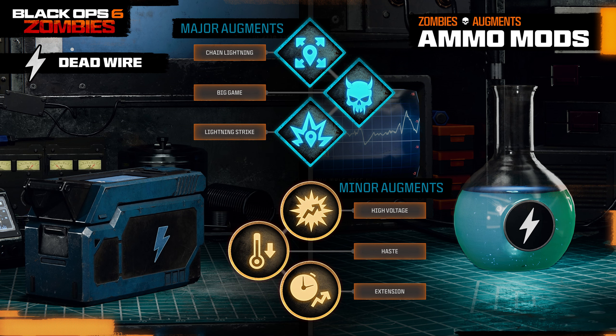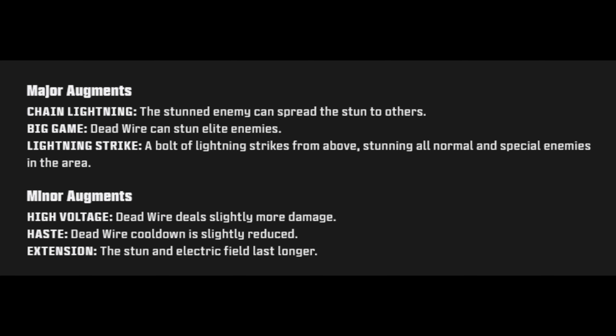Dead Wire is available unlocked immediately. Bullets deal electric damage, and each bullet has a chance to stun a normal or special zombie, causing them to generate an electrical damage field. Major augments: Chain Lightning — the stunned enemy can spread the stun to others; Big Game — Dead Wire can stun elite enemies; and Lightning Strike — a bolt of lightning strikes from above, stunning all normal and special zombies in the area. Minor augments: High Voltage — Dead Wire deals slightly more damage; Haste — Dead Wire cooldown slightly reduced; and Extension — the stun and electrical field last longer.